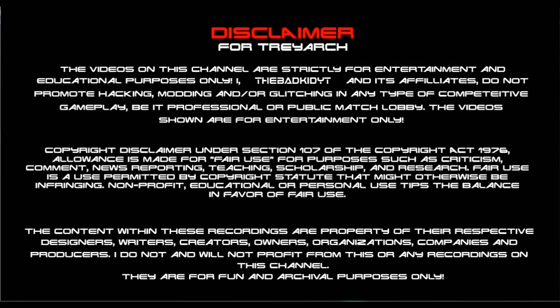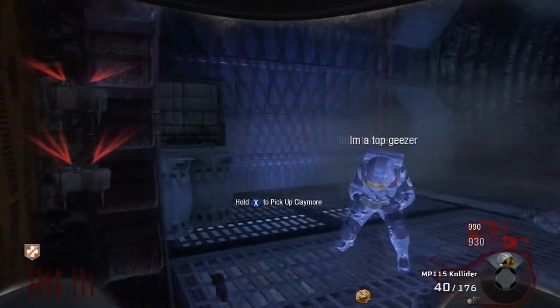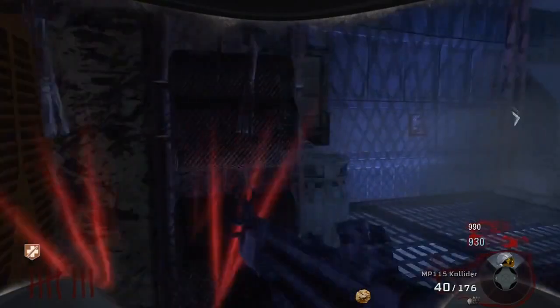What is up guys, this is a new claymore glitch that will basically make you invincible. All you want to do is go down to tunnel six in the map Moon, and go to this corner right here — that's where the claymores are.